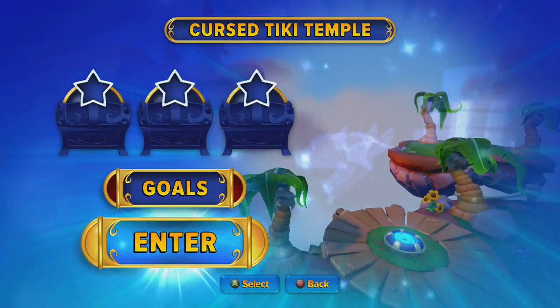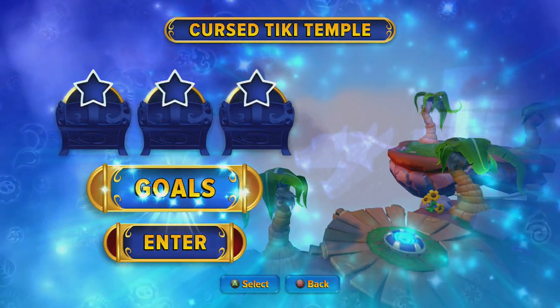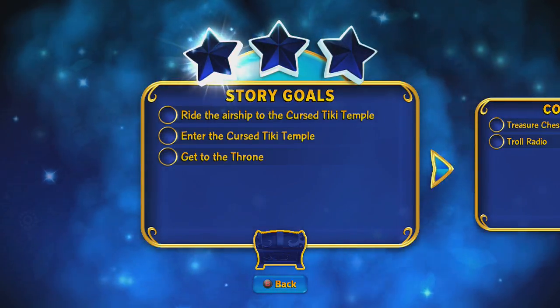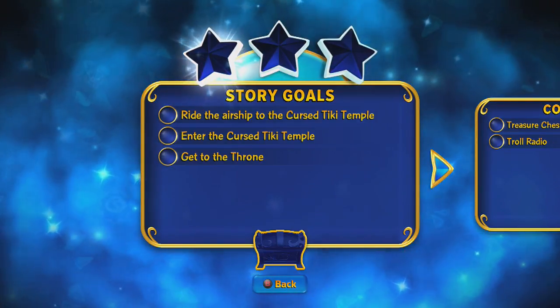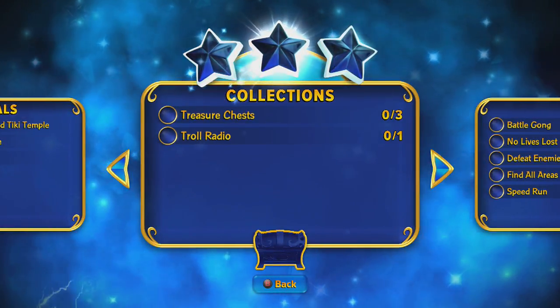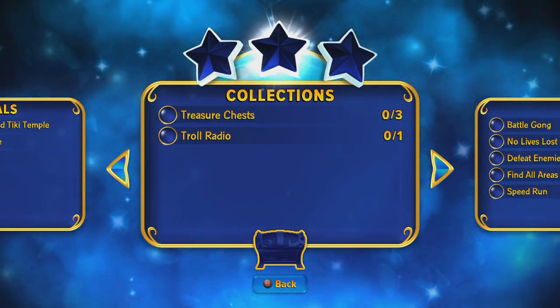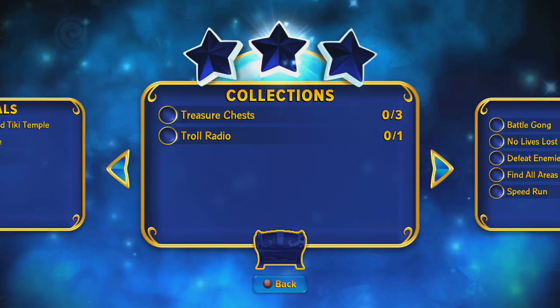So let's try Cursed Tiki Temple. The goals say: ride the airship to the Cursed Tiki Temple, enter the Cursed Tiki Temple, and get to the throne. That's the story. For collections we have treasure chests and troll radios. A bit disappointed there's not more to collect, but we'll reserve judgment until the level comes out.